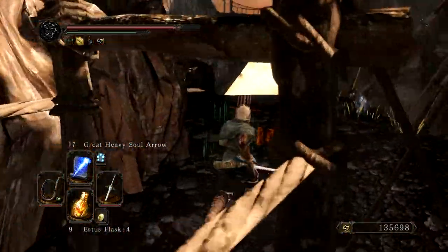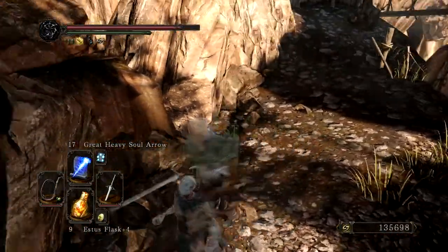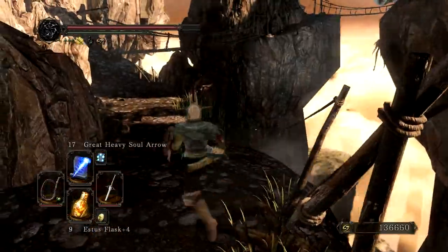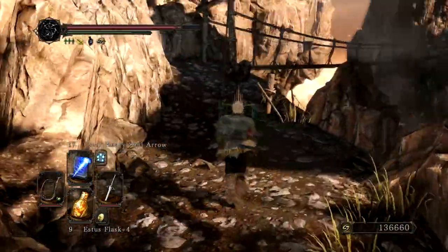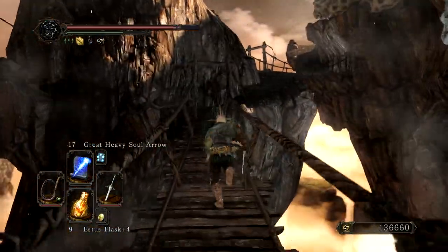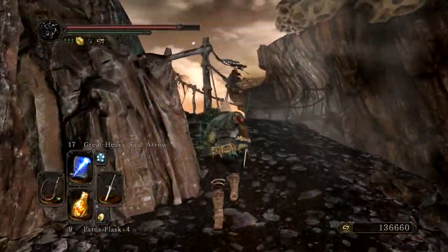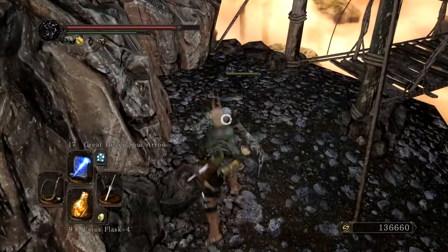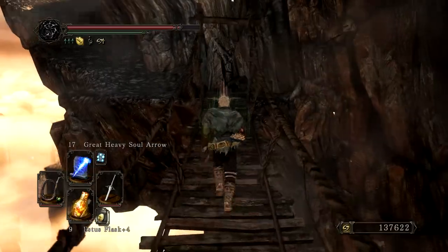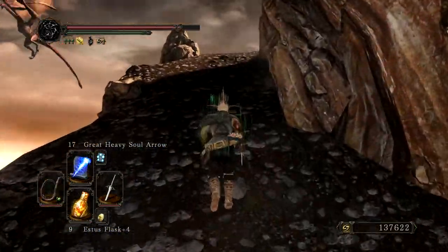Crystal lizards in this game are really fast and a pain to kill. Right here there's a treasure — don't get it yet because there's one of these enemies there, and if you go get it this guy will fall on you. The main problem with these guys is they deal equipment damage, not health damage. They just destroy your stuff, which is really annoying because one hit from them can destroy your Dragon Ring or something and it takes like 3,000 souls to repair.